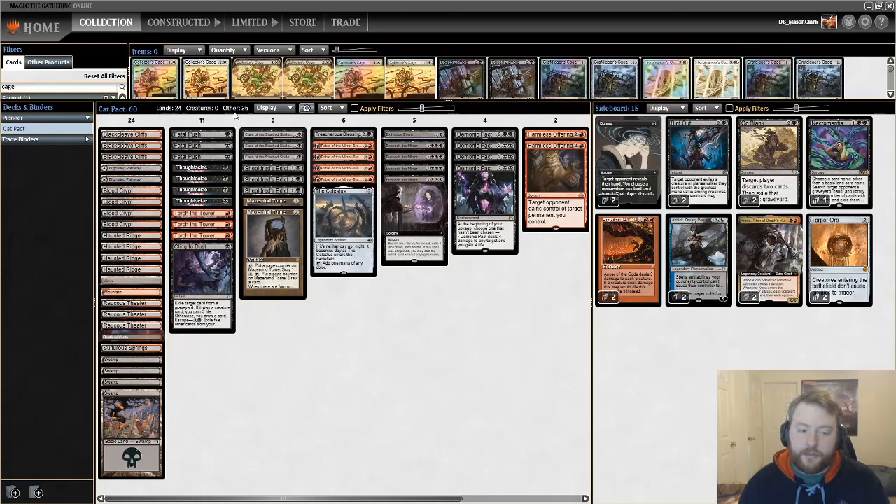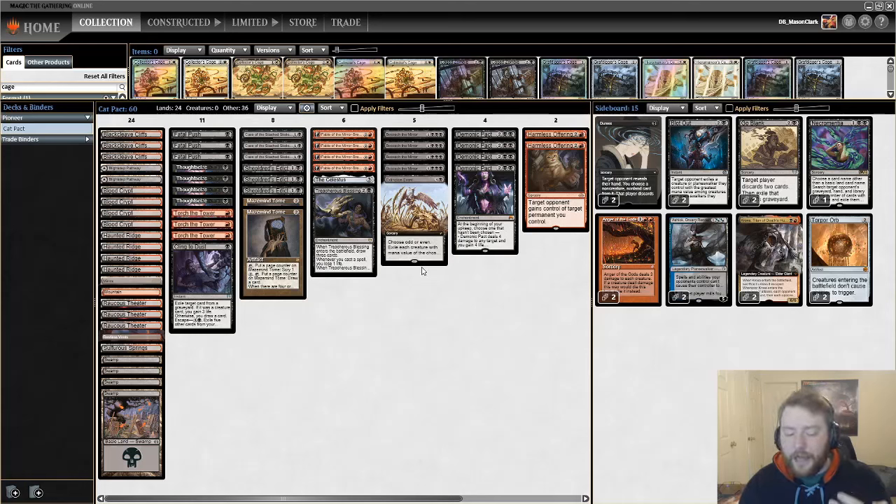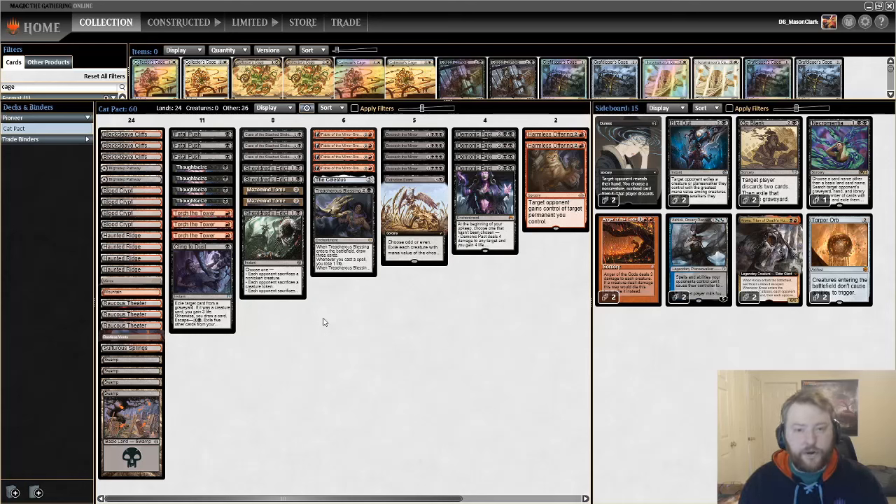Cling to Dust was my way of meeting in the middle while also being a way to gain a little life — you're a clunkier control deck, so gaining six life over the course of a game isn't the end of the world. We have a bunch of interaction at one mana: Fatal Push and Torch the Tower for early creatures, and Thoughtseize for anything else. We have Maze's End — this is just a way to smooth our draw. Treacherous Blessing gives us more cards and bargain fodder, though I'm not sure how strong it will be.